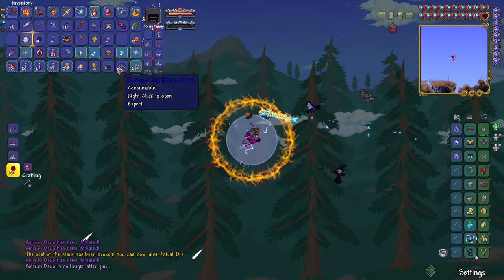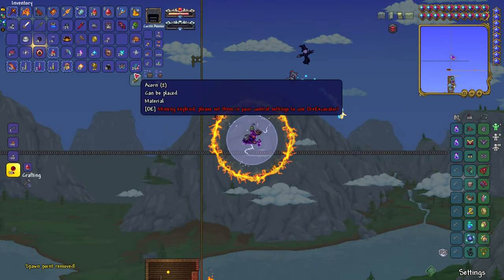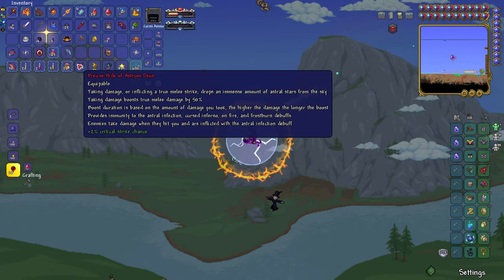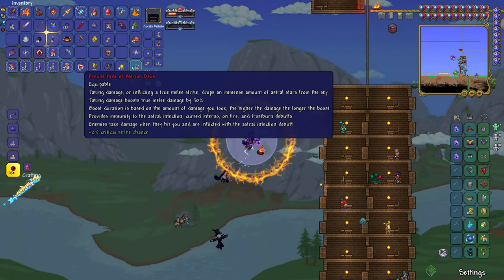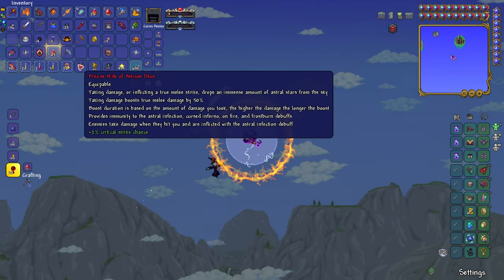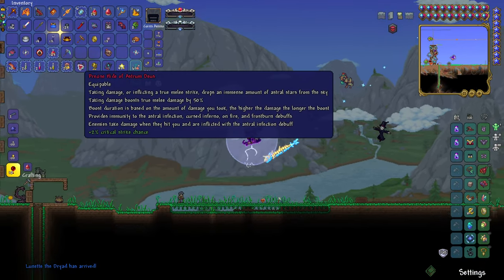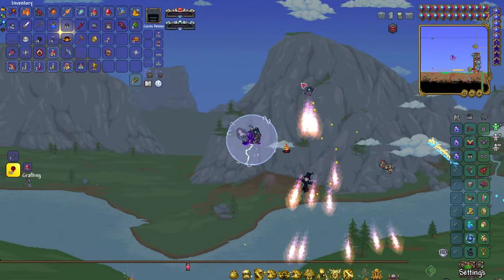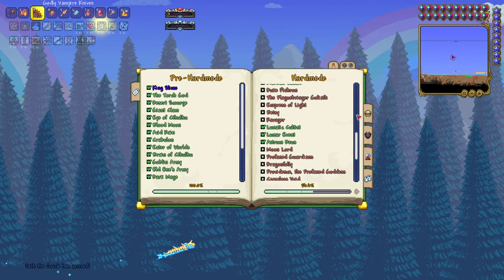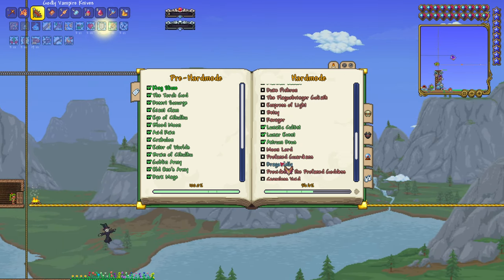We got some fragments here and whatnot. I'm gonna make my way back to the base, deposit some stuff, and let's see what's inside the goodie bag. And we have — yeah, that's what I was looking for. The Precise Hide of Astrum Deus. Taking damage or inflicting a true melee strike will drop an immense amount of astral stars from the sky. Taking damage boosts my true melee by 50%; boost duration is based on the amount of damage I took, so the higher the damage, the longer the boost will be — which will be really good against the Moon Lord. This would be good if I was a mage user, but I'm not. I think we did a decent amount of progress here. Next episode, I'm finishing up this list and we're fighting Moon Lord — we are gonna take him on and defeat him once and for all.